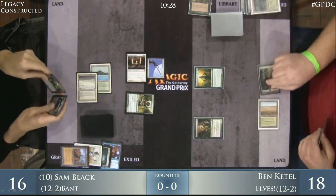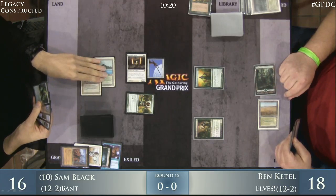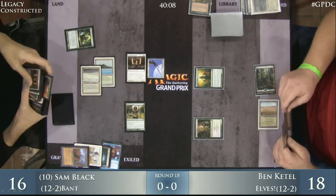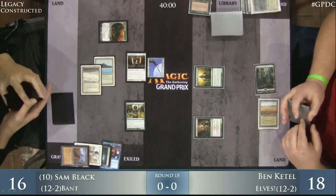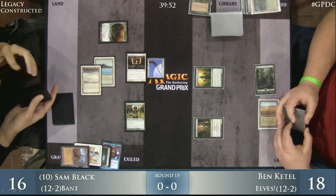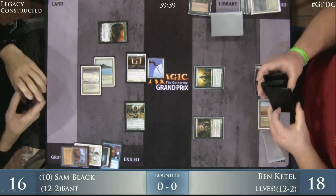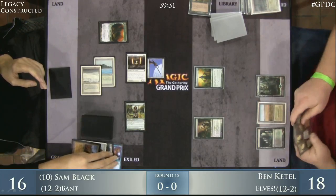Sam Black is going to Green Sun Zenith for Dryad Arbor to keep his mana development moving forward. At this point, Sam's just looking to close out the game pretty quickly. That Jitte online means it's going to be really tough for Ben to build any army. He's in a horrible position now — nothing much he could have done. But that Umezawa's Jitte is going to absolutely dominate this board. Sam got that Dryad Arbor because it gives him access to four mana — he's got Jace the Mind Sculptor in hand, so he can add insult to injury.